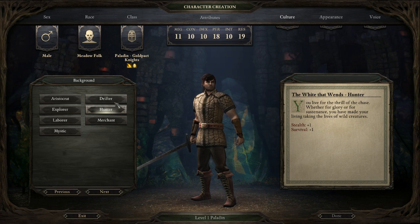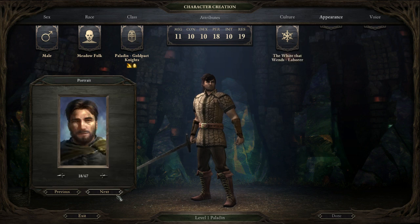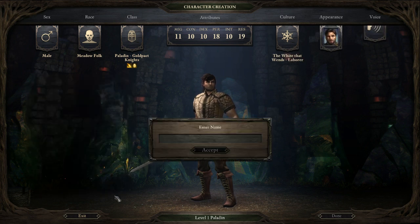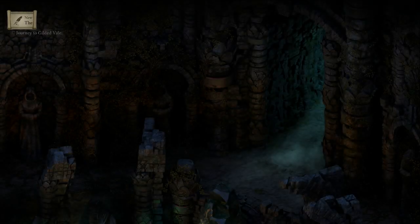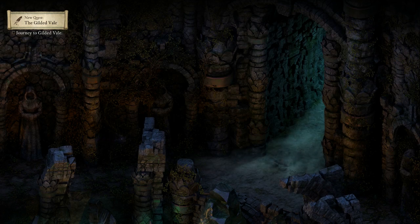Something like Athletics and Mechanics — sure, that's fine. Stoic seems like what I should pick for the Gold Pact Knight. I'll name him Vulcan, because the Gold Pact Knights are kind of like Vulcans, right? So yes, we're going to have the opening cutscene here.